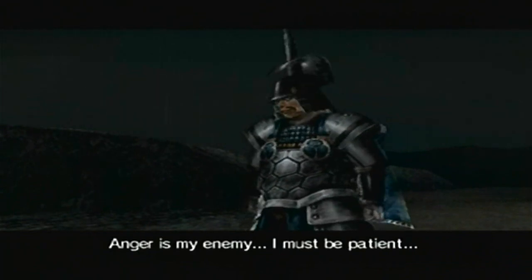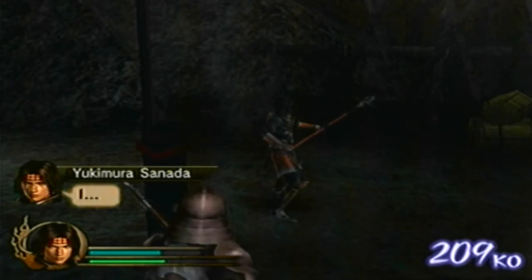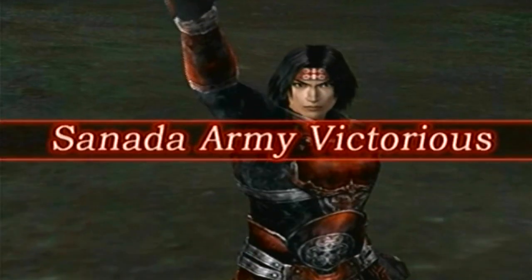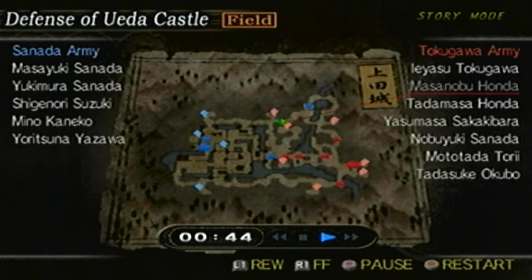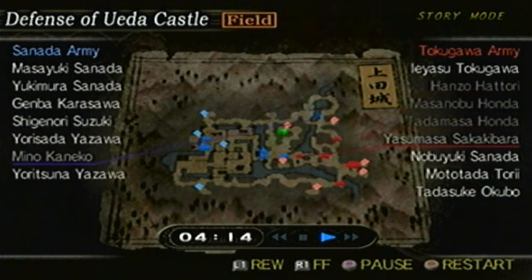Anger is my enemy. I must be patient. What is the point of this victory? I will show no mercy in battle. And that's a win. So that's another stage down and we have one more after this. Then we pretty much completed one of the two branching stories for Yukimura.